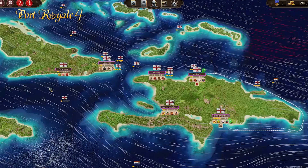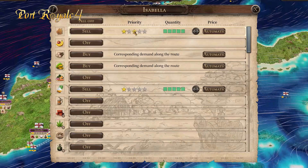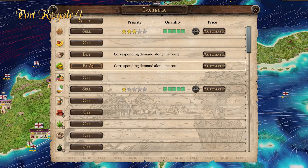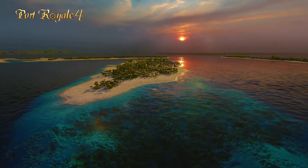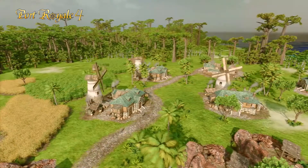Port Royal 4 is our biggest project to date. The game offers a combination of trading, city building, transport management, piracy, ship battles, and politics in a huge simulated and vivid game world. For the creation of the Caribbean Sea, we set technical and visual benchmarks with our in-house engine.